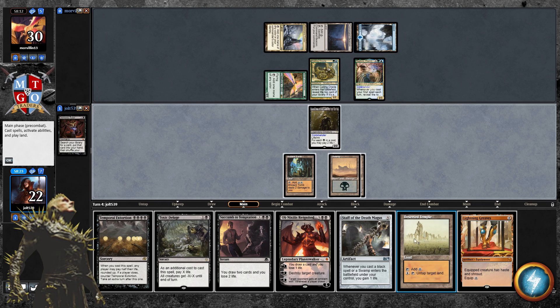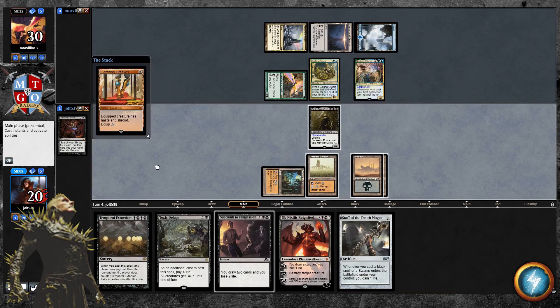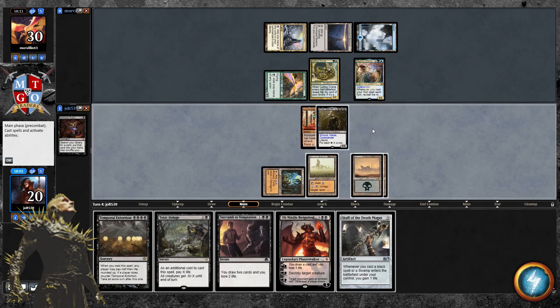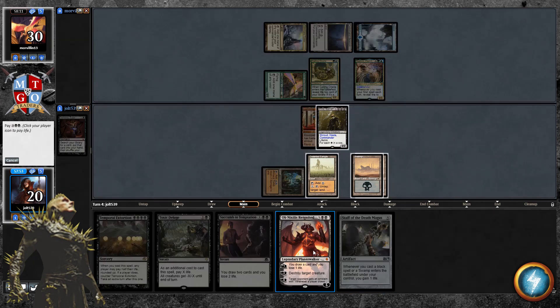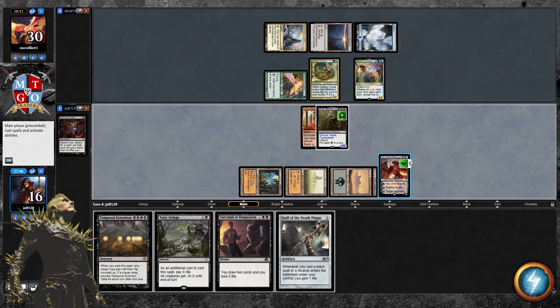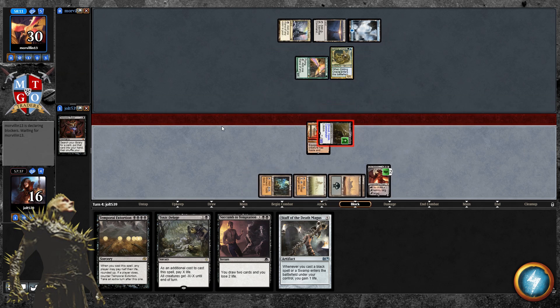Let's go Deserted Temple for the land drop, then Lightning Greaves. Now let's go Ob Nixilis — we'll pay two, that's one two three, which puts a counter on Crick. That also lets us go for the minus-three on Rashmi. Let's swing in for three to make up some of this life we've lost. We'll get that lifelink gain going, then pass the turn. As far as the Crick deck — there are different ways to build it; there's a storm version out there. I just wanted to play all the mono-black cards with triple-black costs I typically can't run in a Grixis deck.